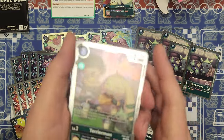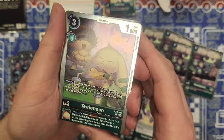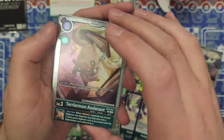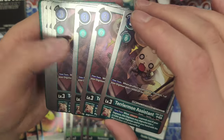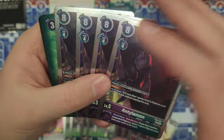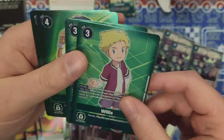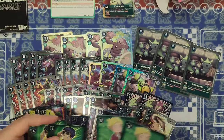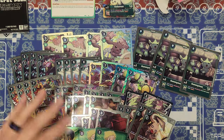Then we're into the reprints. We have the EX4 32 Terriermon as foils, Terriermon Assistant from EX4 as foils, Antilamon from EX4 as foils, and Willis and Henry from EX2 and BTE respectively — these are just older reprints, we've had those cards already.